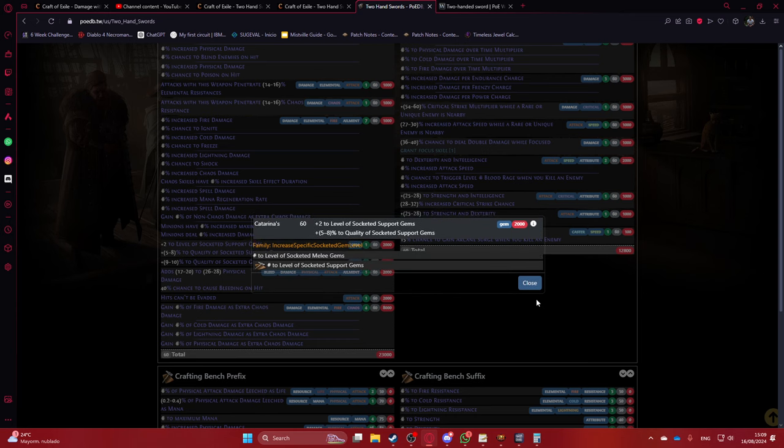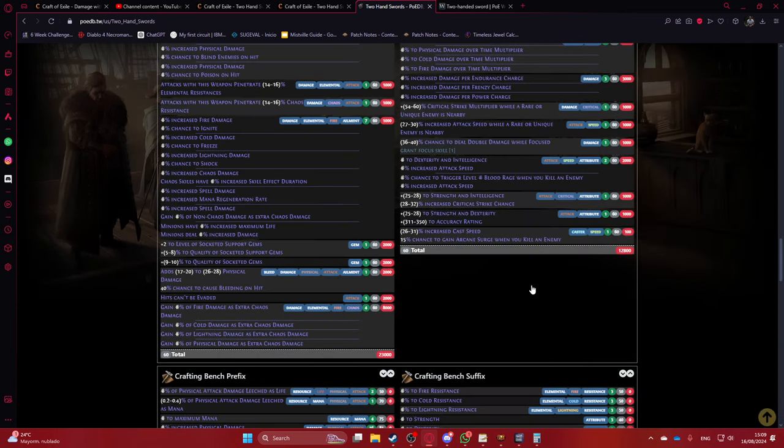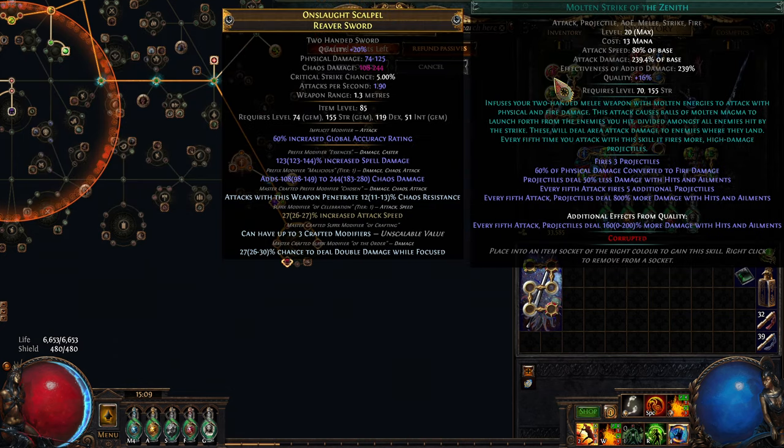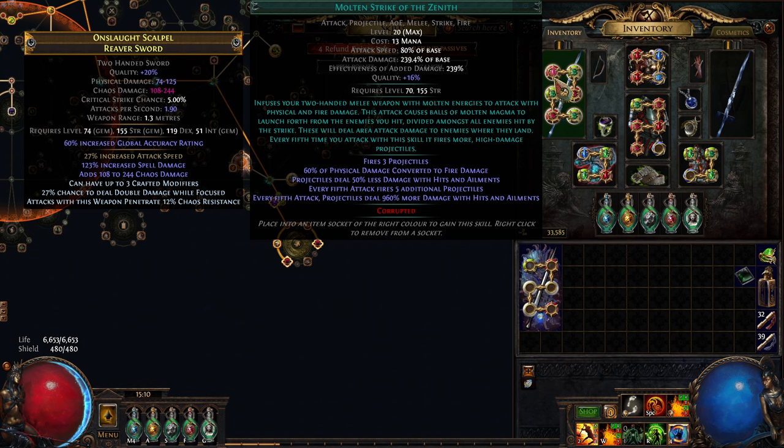Quality of socketed support gems — if you could get it through veil, which I don't think you can — could be decent specifically for Molten Strike of the Zenith, because Molten Strike of the Zenith gains a lot of damage through quality. Ten percent more quality would be 100% more damage on the Zenith projectile. Anyway, if you like this type of video please leave a comment, thank you very much for watching, and I'll see you in the next one!